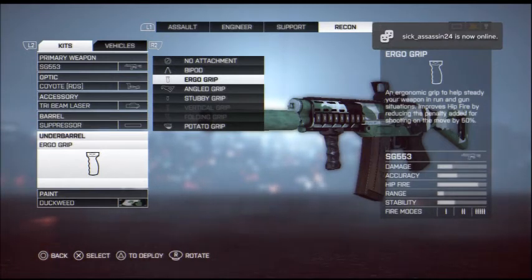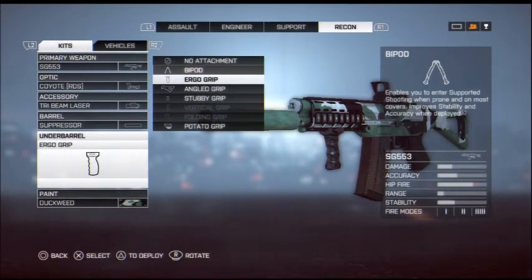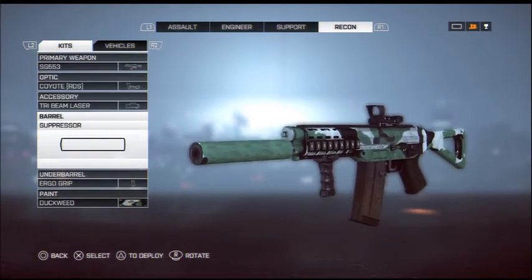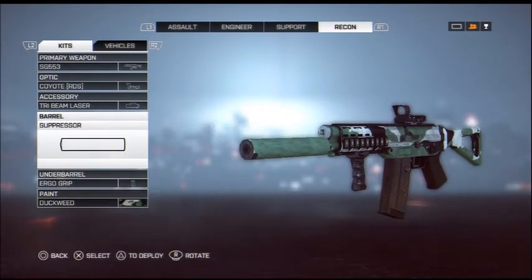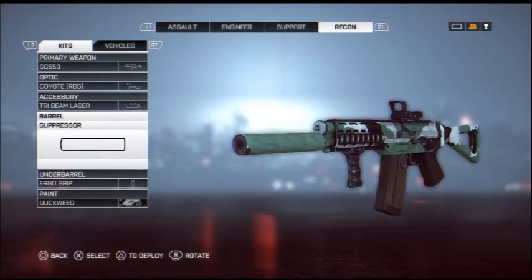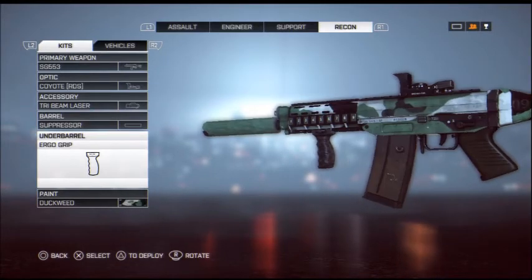From long range and medium range aiming down the sights, it's kind of rattly. So I added the Ergo Grip back and it pretty much helped me raise my KD because I was no longer missing and my accuracy went up. The Tri-Beam Laser combined with the Ergo Grip and the Suppressor — it is a great combination because you can take out enemies from hip-fire and it's pretty insane. You've seen my gameplay, so there's my evidence.